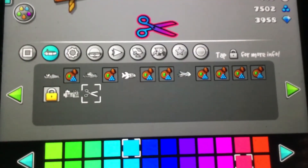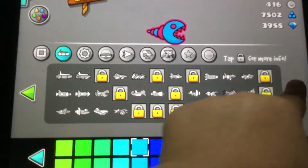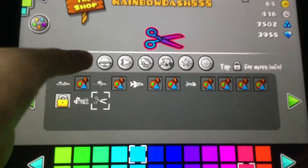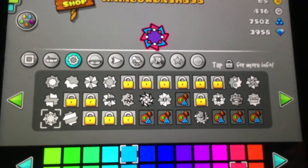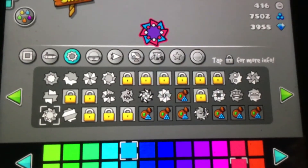Next up is the scissor ship — I unlocked it right now and I'm literally so happy. I would always use this one. The seahorse I used to use — it's 35 of each shard — but I'm not changing my ship ever again, I am serious. Next up is my ball.